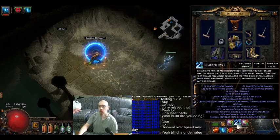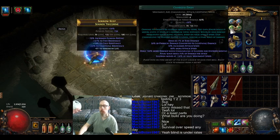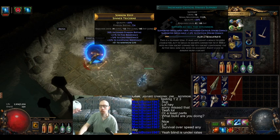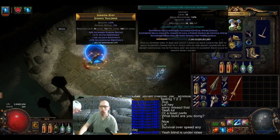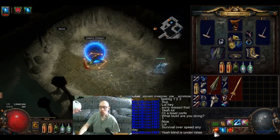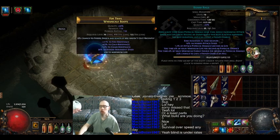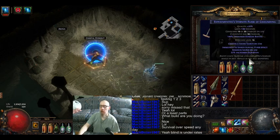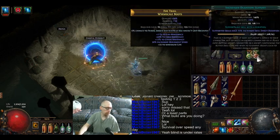Movement slash teleport is Charged Dash with Faster Attacks, Increased Crit, and Power Charge on Crit — trying to make this character more well-rounded. There's also a current Aspect, and Blood Rage supported by Blood Magic to take some pressure off my mana, plus Increased Duration.